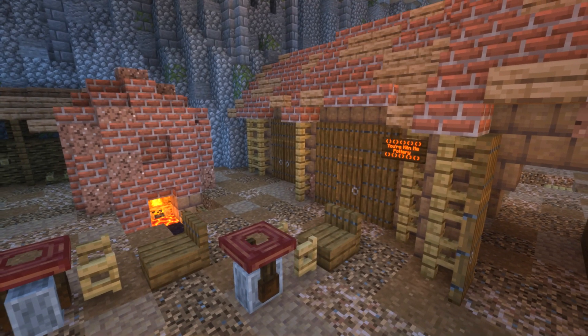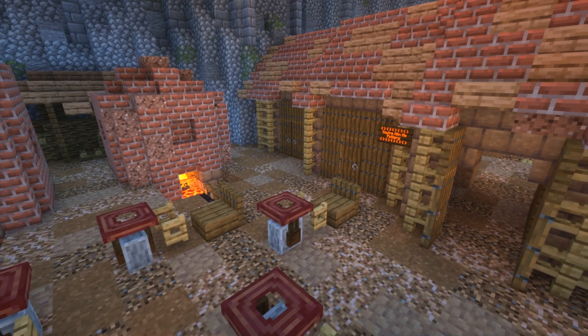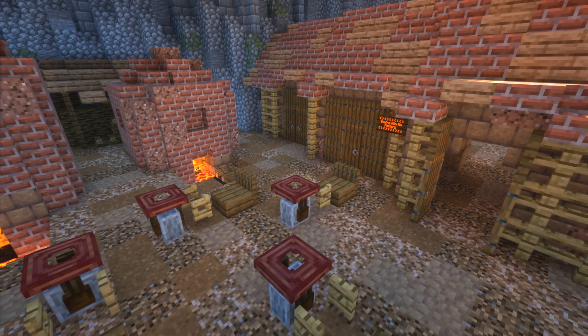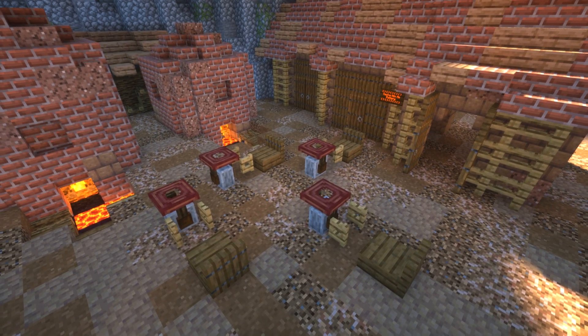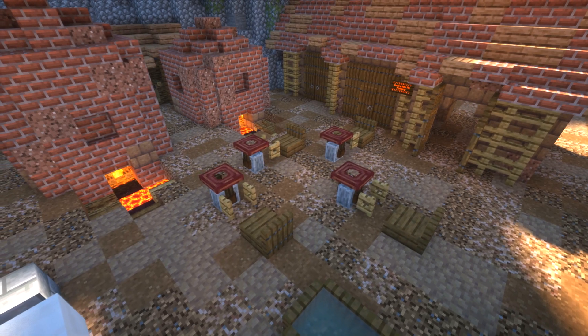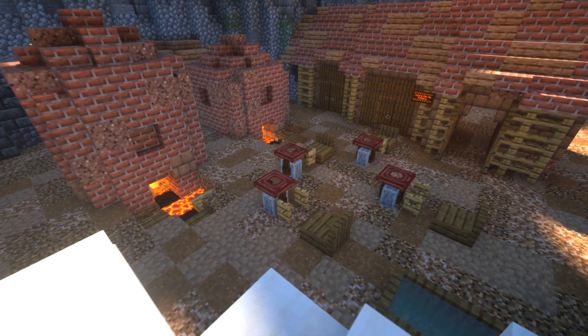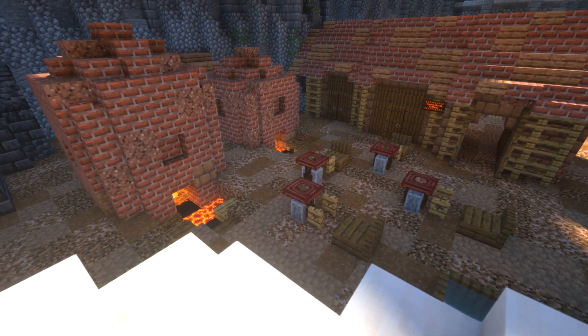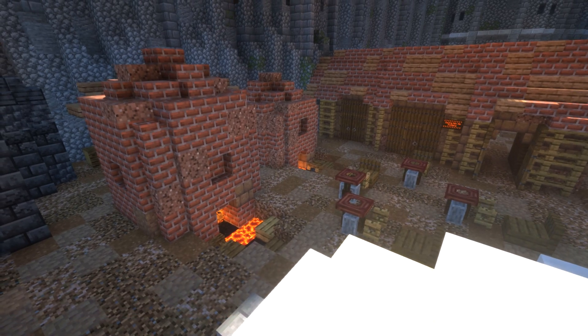And then finally we've got 'Kiln Me' — that's what I've called the pottery, which I know is a bit silly, but there we go. We've got those two kilns on the side there, we've got the hut which is going to be used as a smaller storage area, and we've got the wheels as well so they can actually turn those and make pottery. Hopefully you guys have enjoyed this episode — if you have, make sure to comment, like and subscribe. As always guys, I'll see you on the next one.